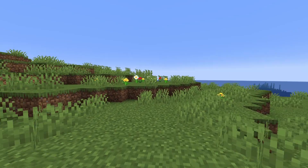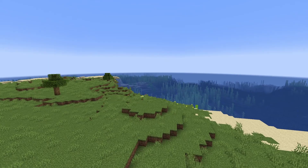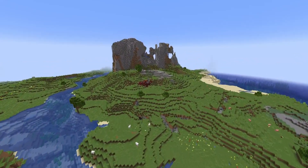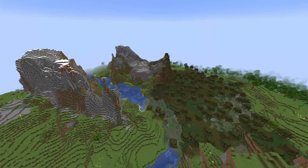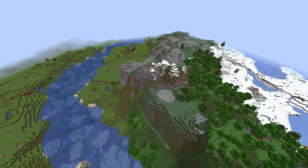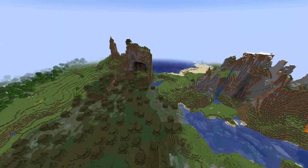Coming in at seed number four, we have some weird terrain generation that we have to talk about. If we spawn in, you're going to notice you're right on the edge of an ocean, which is probably pretty predictable considering the theme of the video. If we fly over here, you're actually going to find some really weird giant mountains — they just kind of pop up. We got a snow biome. It just looks weird. We also have a really poorly positioned witch hut.